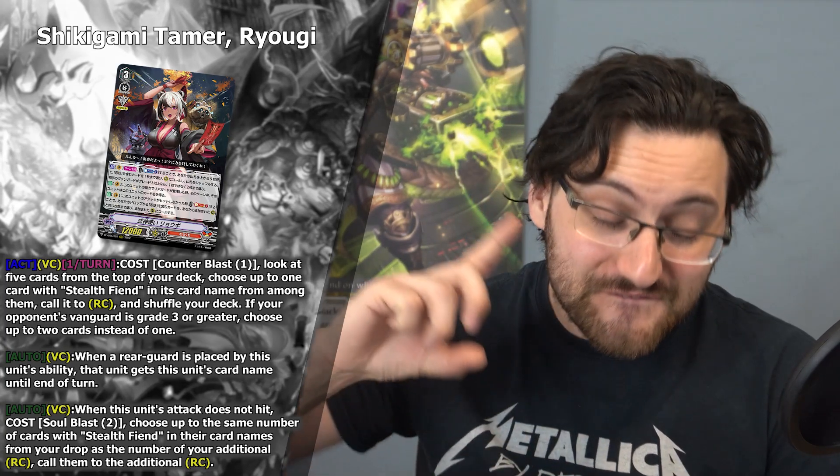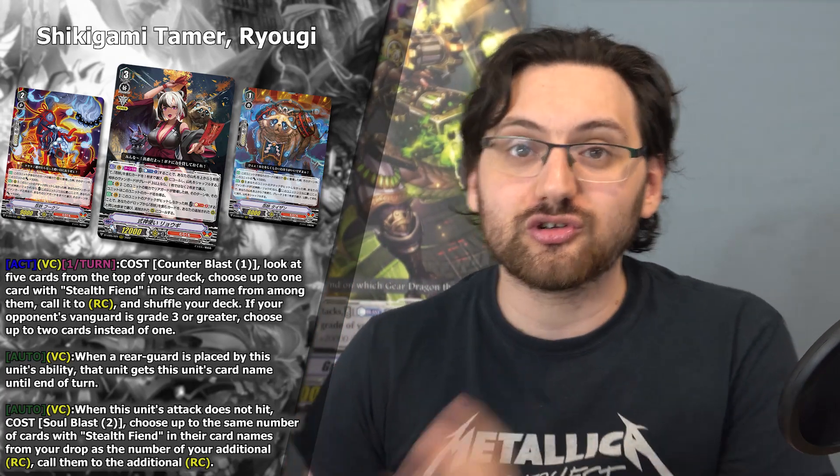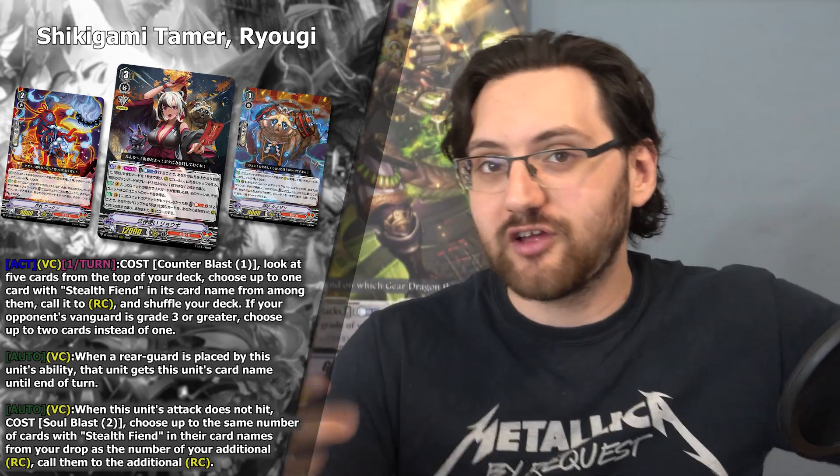Not only does it cost 2 soul blasts — meaning the grade 1 and grade 2 can basically fulfill that cost because they go to the soul — but then immediately you can recall those cards, because you just soul blasted 2 stealth fiends. If you have 2 actual rearguard circles, you can recall those 2 cards to those 2 circles, and basically keep looping everything around every single turn over and over again. So that's an interesting engine.